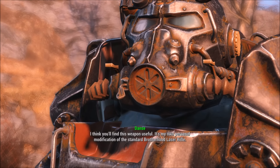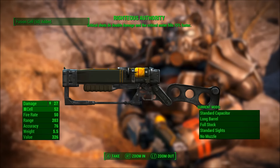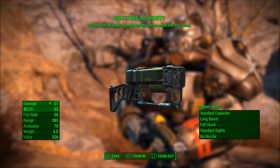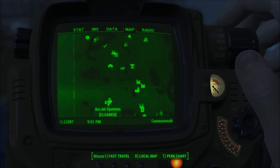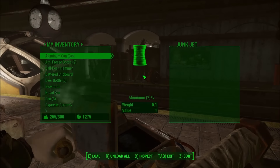So there you go, that is how you can get both of these guns. You can actually go to Arcjet Systems whenever you want just to get the Junk Jet, but to get the Righteous Authority you will need to go through that mission. If you want to know where Arcjet Systems is on the map, it's going to be located right there — but enough of that, let's talk about these guns.